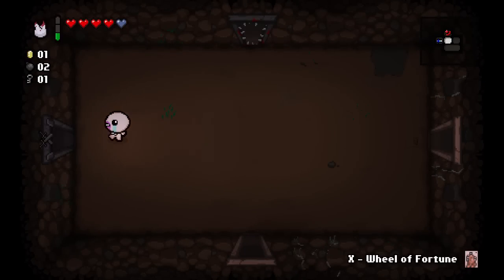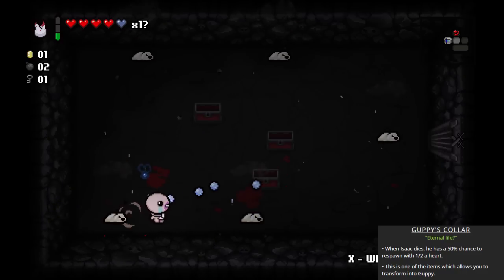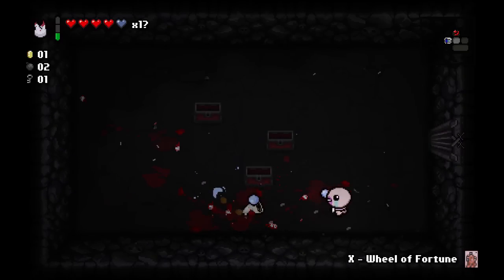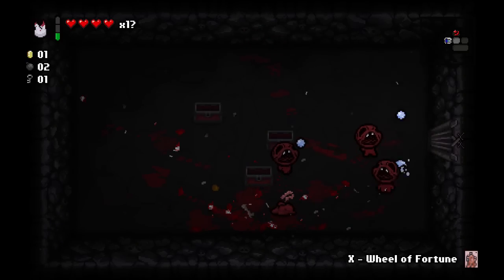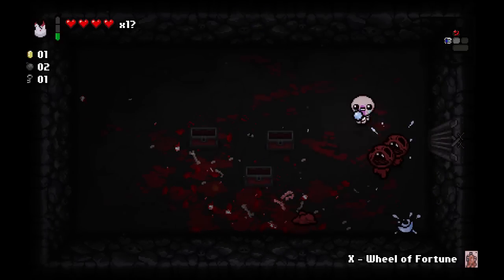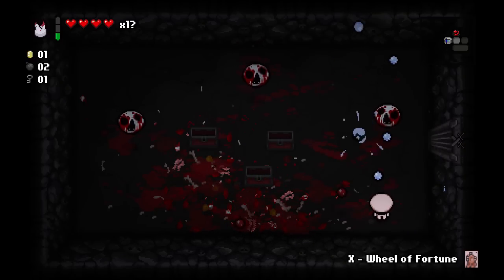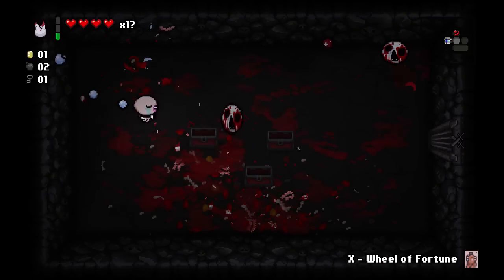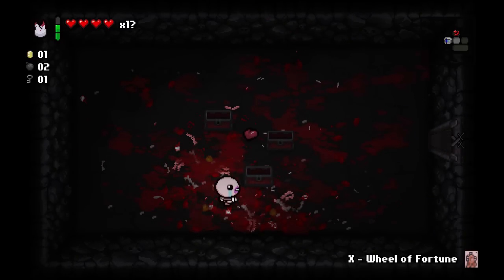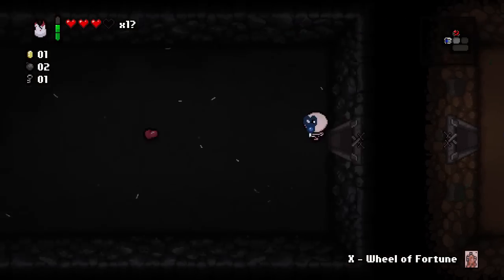Now we have Curses. Essentially you can sometimes get them at the start of a floor and they will change the conditions under which the level is played. Curse of the Labyrinth means there are now two floors tucked into this one — we have an extra large basement floor. There are gonna be two treasure rooms to open, it's gonna be much wider, but still only one shop. You're also gonna have two bosses at the end. Unfortunately we're only going to get one devil room, so all in all this is kind of a mixed blessing.